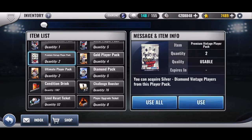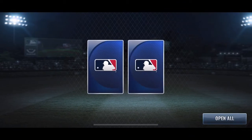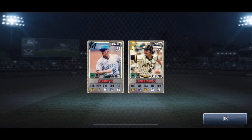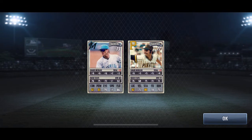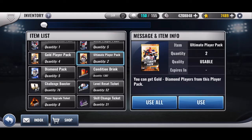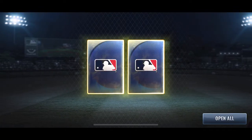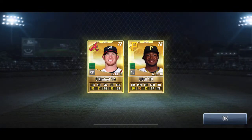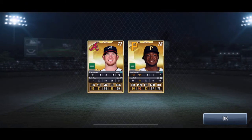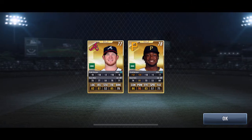So let's open up the Vintage Premiums, see if I get anything good from this. Alright — two Silvers, not Team. They'll be upgrade combo material now. And let's just do two Ultimate Packs as well. Come on, give me another Diamond. No. That Kimbrel's pretty good — that would have been cool to get him as a Diamond. 69 for a Closing Pitcher is really high.